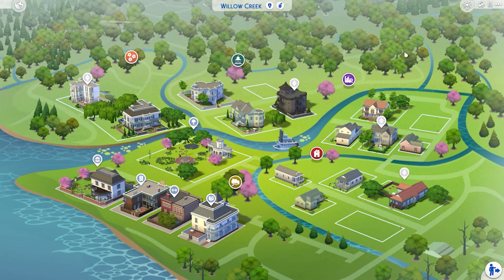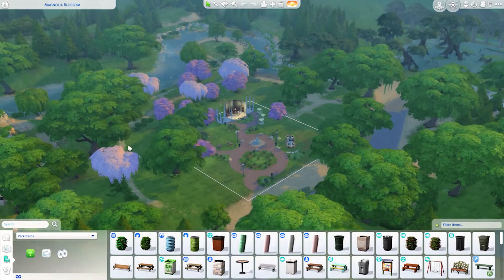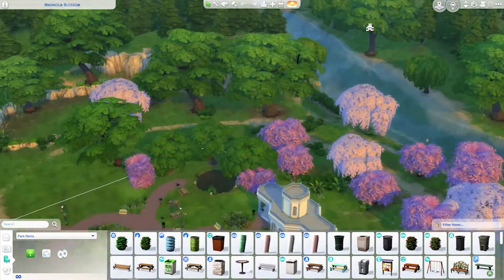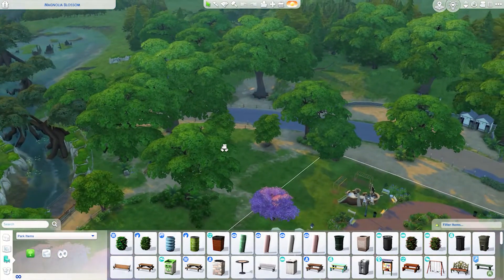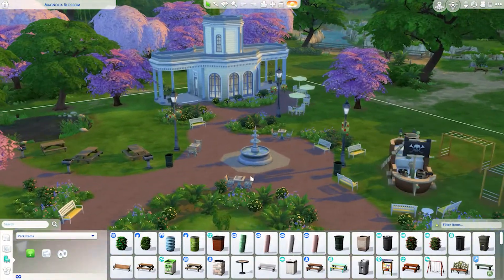This is our first base game world. I'm not a very frequent player in this world. However, I do like the families we have here — the Goth family, the Pancakes. We have some nice lots, though they all have their flaws. I do like the Magnolia Blossom park, which is one of the biggest in the game, so it's probably a good starter world. The nature is stunning — rivers, nice trees, mountains in the background. Willow Creek is pretty.